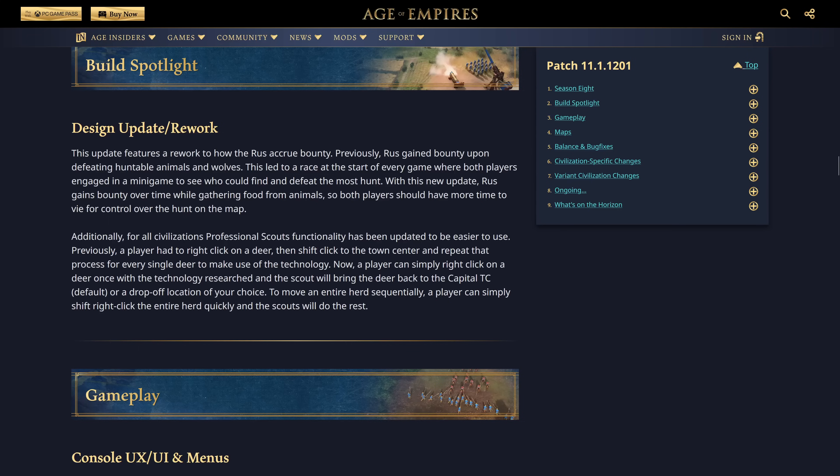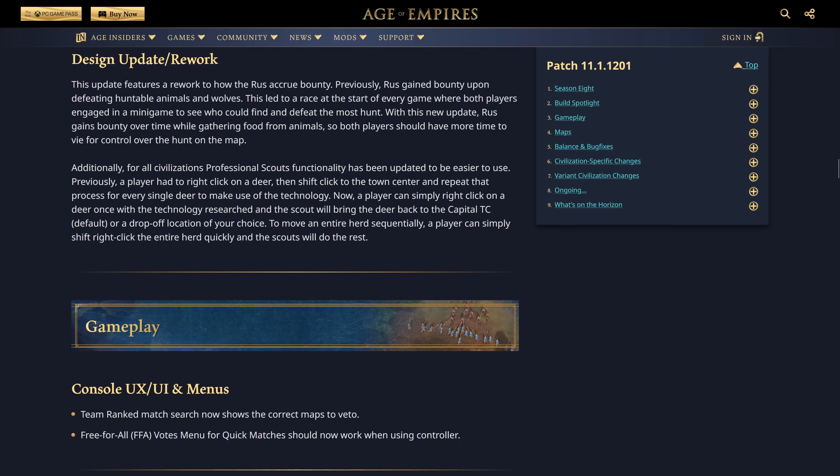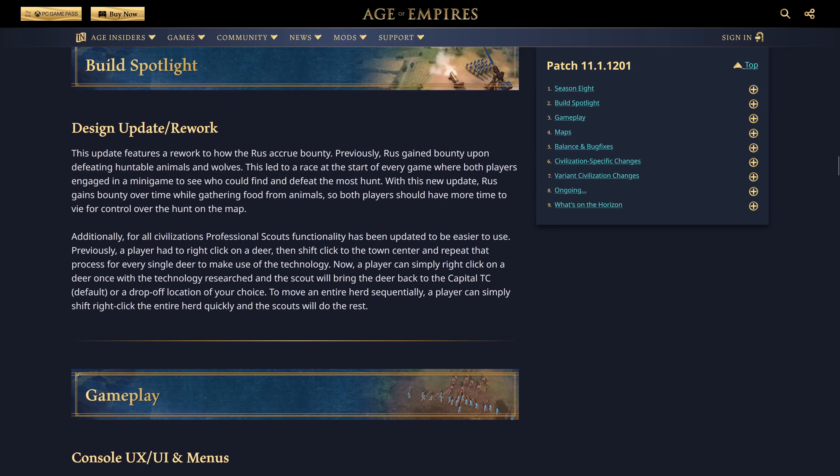With this new update, Rus gains bounty over time while gathering food from animals, so both players have more time to vie for control over the hunt. Also, for all civilizations, Professional Scouts has been updated to be easier to use. Previously you had to right-click a deer, shift-click to the town center, and repeat seven times. Now a player can simply right-click a deer once and the scout will bring it back to the capital town center by default or a drop-off location of your choice. To move an entire herd, just shift right-click the whole herd and scouts do the rest. That is a really good change.